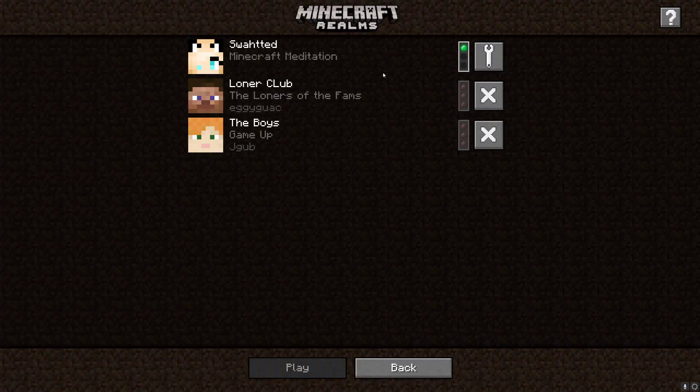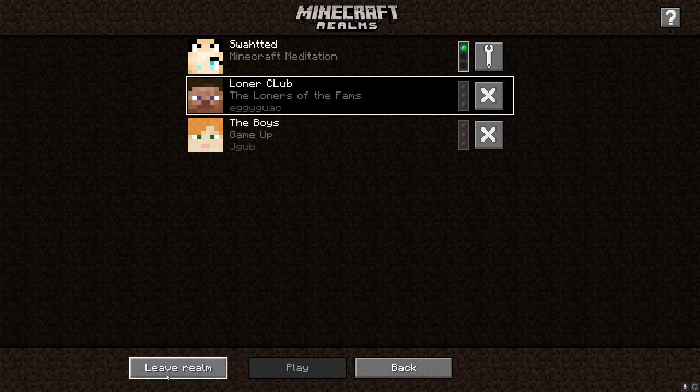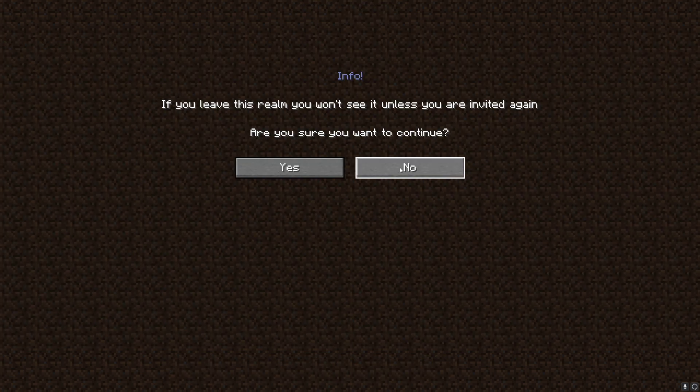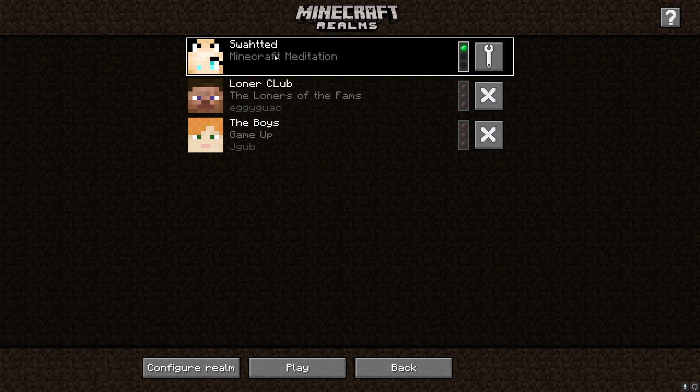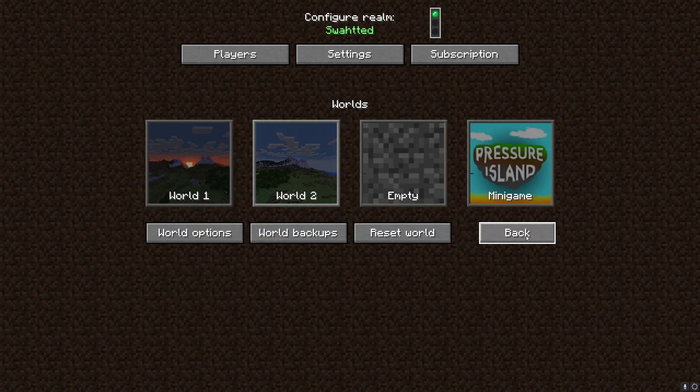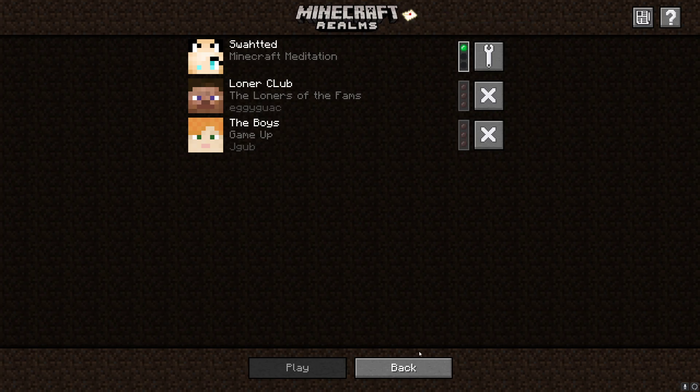This is for a Realms bug on Minecraft. You load it up, you want your invite from your friends to show up, but it's not showing up — they bugged it out. So what you can do if you have Realms, I'll show you the easy way. You go to Leave Realm, press No, it'll pop up. You go back in here, and if you have your own realm you go to Configure, back out, and it'll pop up.